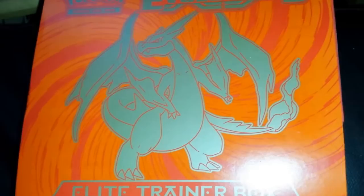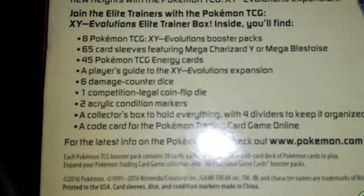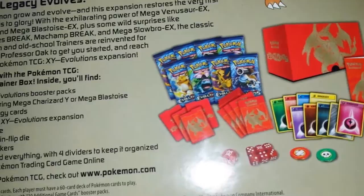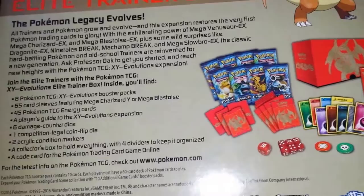Blue Ninja here with my next opening of the Elite Trainer Box — yes, a big one for a change. I'll be opening this on today's video. We've got eight booster packs, 65 card sleeves, 45 energy cards and more. I got this because I needed more storage for my cards and thought, two in one — not a bad price.